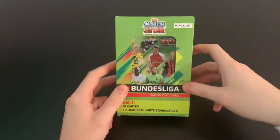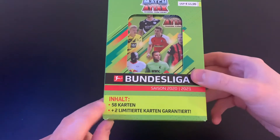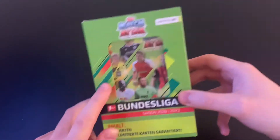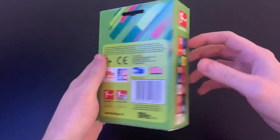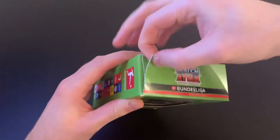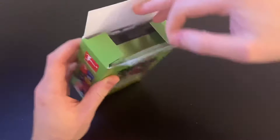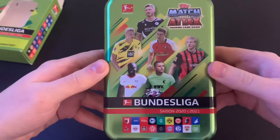Without further ado, let's get straight into the video. Let's take a look at this fantastic tin — as you can see it retails at 11.99 euros. We get 58 cards, which is a very decent amount, plus two limited edition cards, so 60 cards in total. It comes in this lovely box with the second Bundesliga teams down the side, the usual stuff on the back, and the Bundesliga teams on the left-hand side. Let's crack this box open and see who we get in our tin.